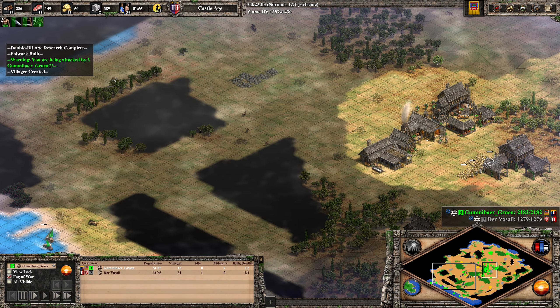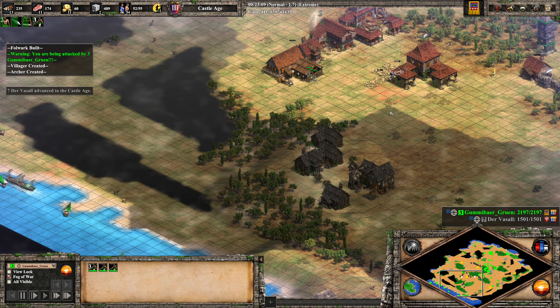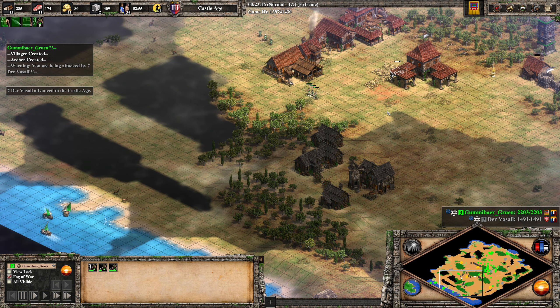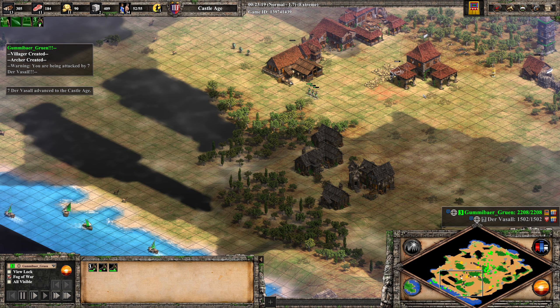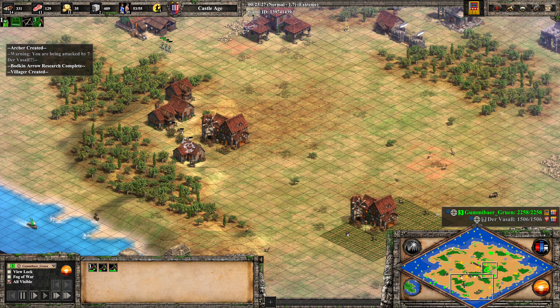Maybe Gummibär can see the top tree here if he pays close attention. He's diving underneath the TC — that's very, very ballsy. He's not really getting punished for that, just losing some HP. But overall not too bad.